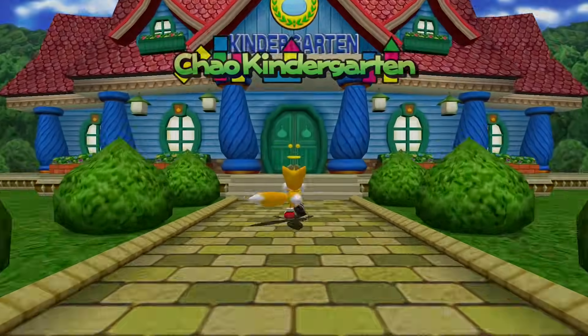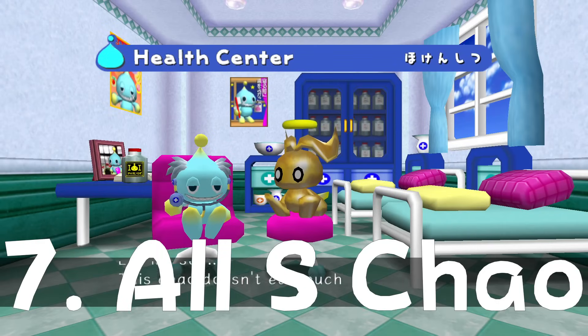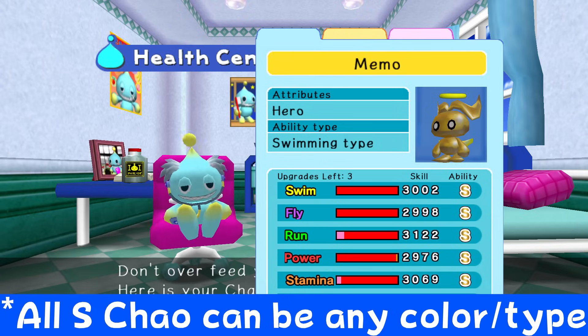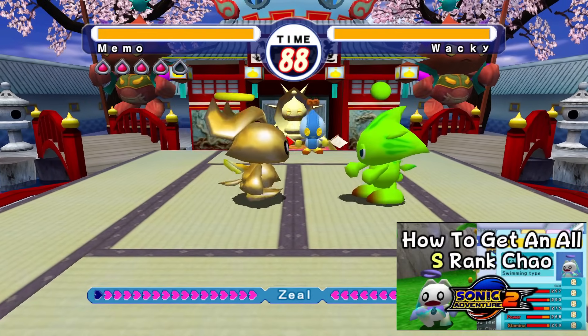Number seven on this list is the All-S Chao. This Chao type is the strongest type you can get. By saying All-S, we are referring to the stat grades of the Chao. To get an All-S Chao requires a lot of breeding and Chao raising, but is very rewarding as you can get some crazy strong Chao. I have a detailed guide on my channel that goes over how you can get an All-S Chao for yourself.